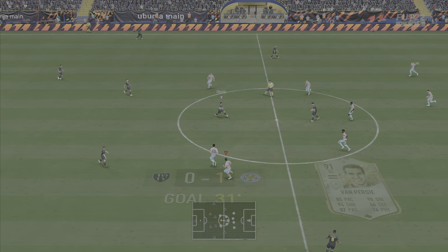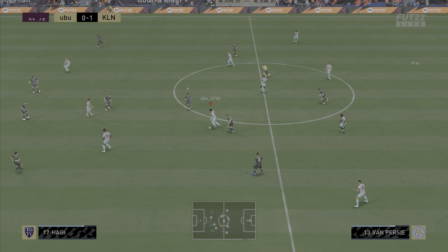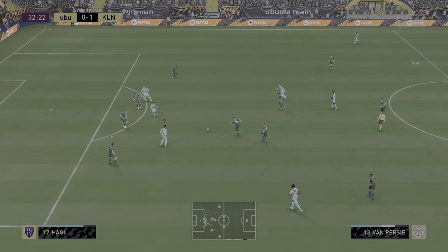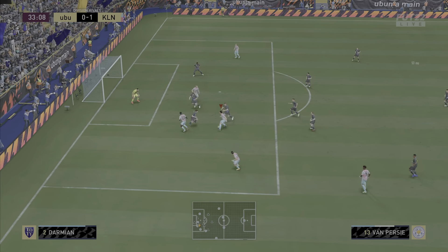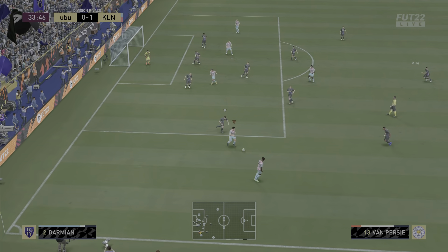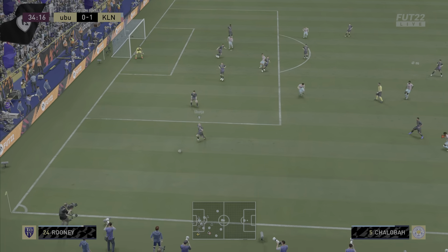You'll notice a lot of goals like that where we pinch it high up the field, get it into Van Persie and he's able to pounce on the defender's mistakes. Here he intercepts it, brilliant skill to get past — I think that's Haji in midfield — gets it back from Gallagher, gets past Damian, sends him in a circle, and unfortunately I should have pulled the trigger. I wanted to test out his dribbling, and honestly it's not that bad — he does dribble smoothly.